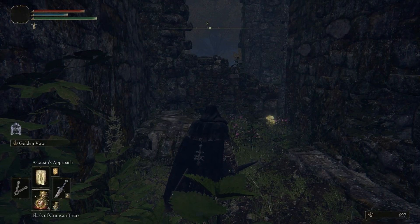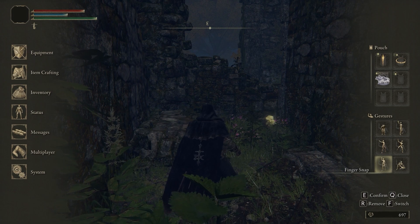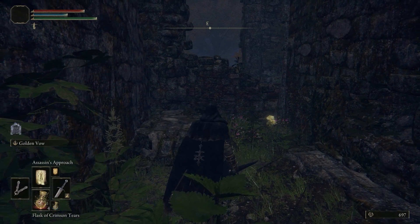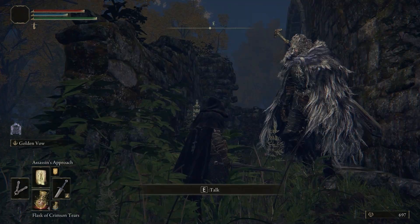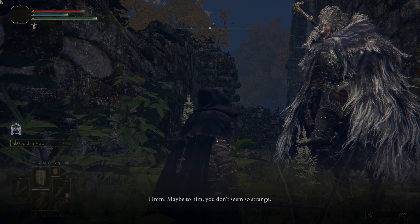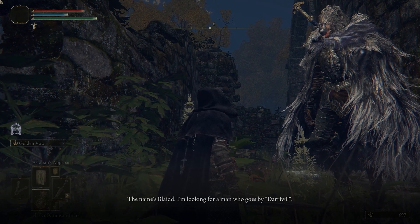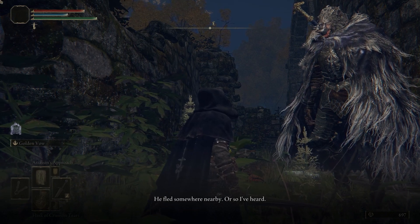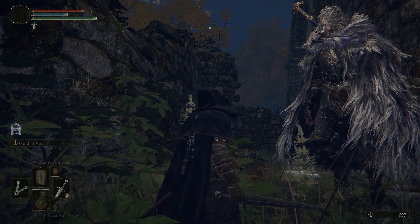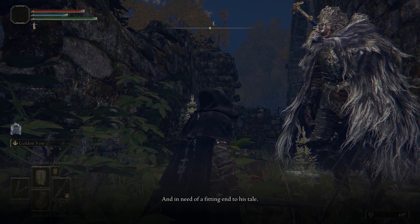Return to the ruins in the Mistwood and stand somewhere within them, using the finger snap emote that Kale just gave you. This should summon Blythe near you, if not directly in front of you. Speak with him and he will inform you that he is looking for someone called Dharawil, and should you find him, to report back. He says that Dharawil is a traitor that must be dealt with, and if you assist him your efforts will be rewarded. So begins the search for Dharawil.